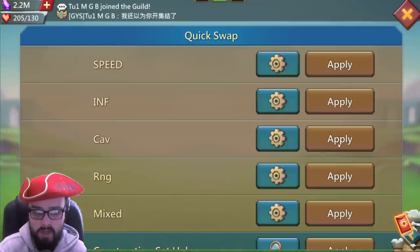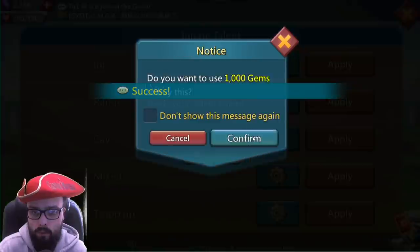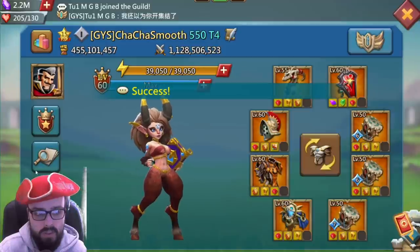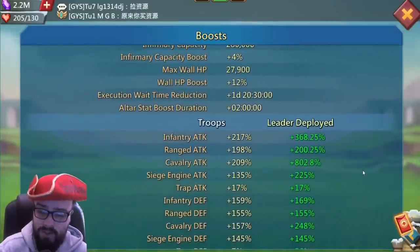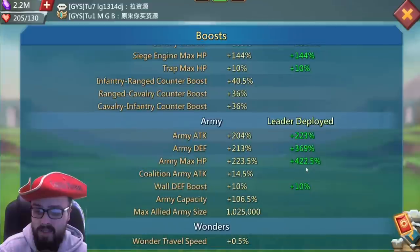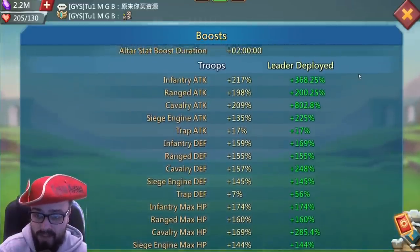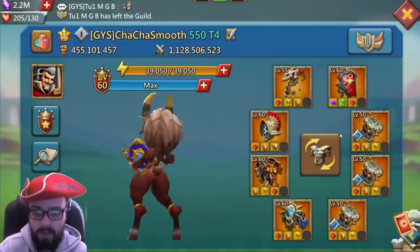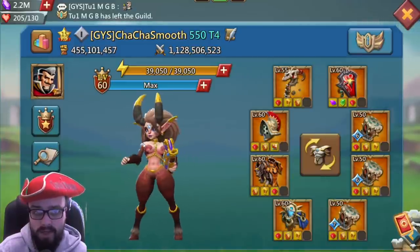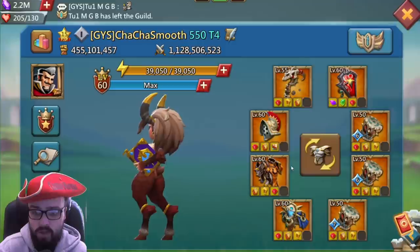Let's have a look at the cav — ponies, unicorns. This is good as well: 802.8% with 422.5% army HP. Not bad at all, cav baby. It's come a very long way since the solo trapping days.